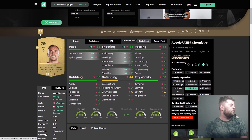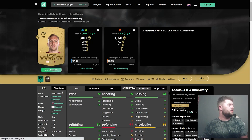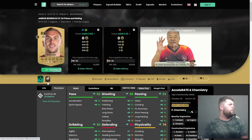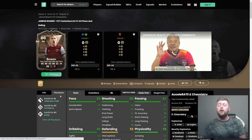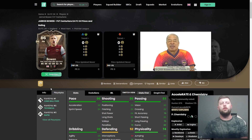In terms of dribbling, it's 89 already, and 85 composure — very happy with that. The card has nines and eights across the board, which is always good. In terms of play styles, we've got Technical, and we've added Long Ball Pass and Rapid on there as well. I would like a play style plus at some point, but I don't feel like they're going to include that in these objectives.